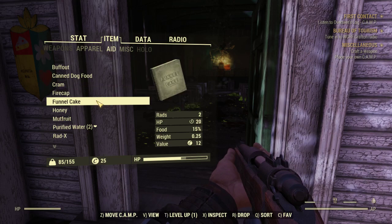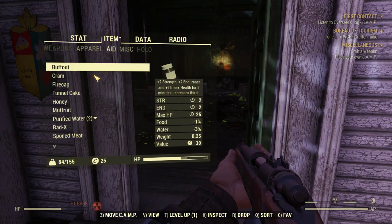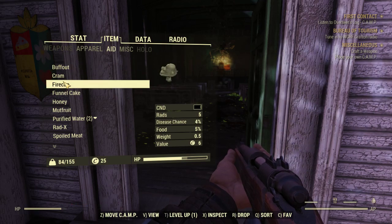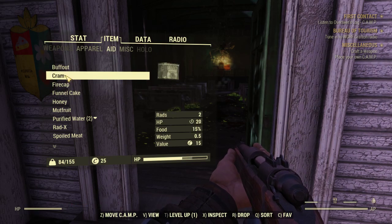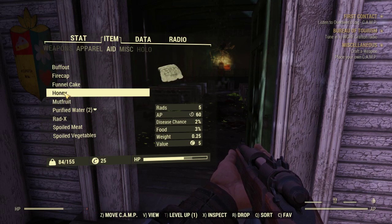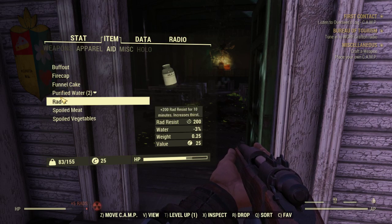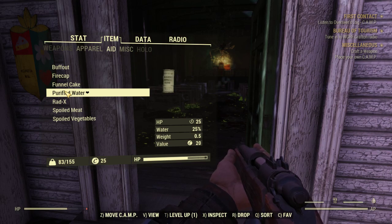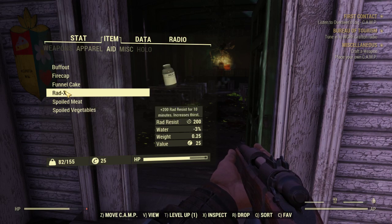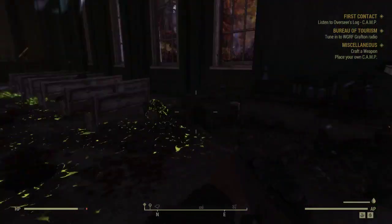Must be out of your mind if you think I'm gonna spend money on that. Canned dog food — it gives me some rads but it's probably worth it. Honey — sure why not. Spoiled vegetables, spoiled meat — okie dokie then. Let's see if I can craft some things.